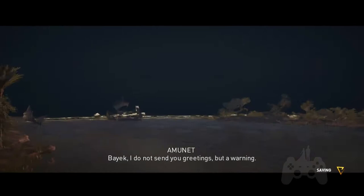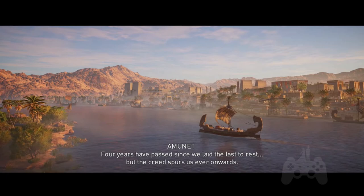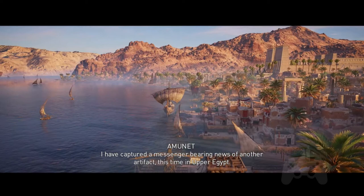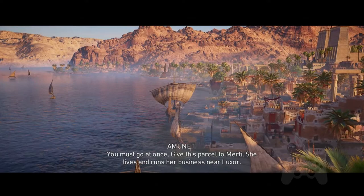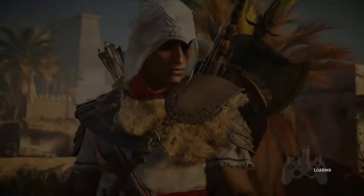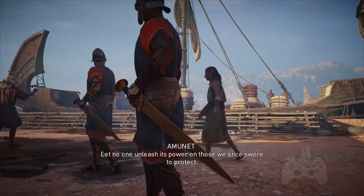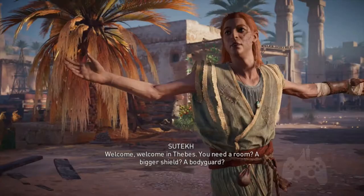I do not send you greetings, but a warning. Four years have passed since we laid the last to rest, but the creed spurs us ever onwards. I have captured a messenger bearing news of another artifact — this time in Upper Egypt. You must go at once. Give this parcel to Merti. She lives and runs her business near Lakso. She owes me a favor, not friendship. The rest must fall to you. Find this artifact no matter the cost. Let no one unleash its power on those we once swore to protect.